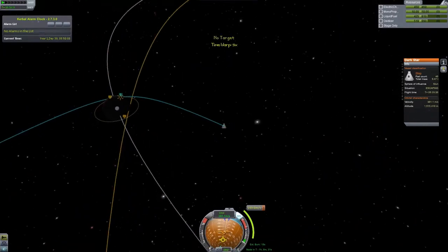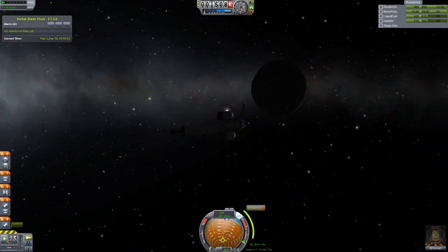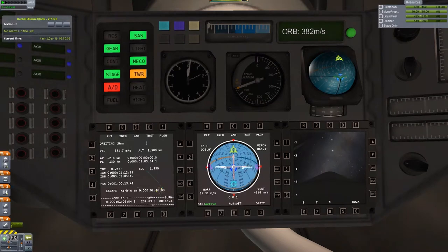We're in the sphere of influence around the Mun now - we need to prepare our retro burn to be captured by its gravity well. You could probably do all this manually, but I had the maneuver node already plotted out as a reference. I also want to see how it looks in our MFD - the multifunction display - on the left. Right now it's just a teal line arcing over showing our escape trajectory.